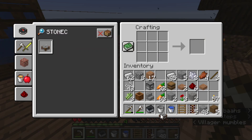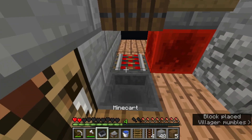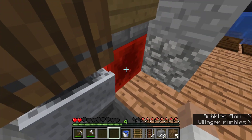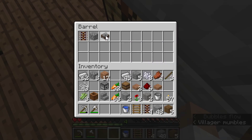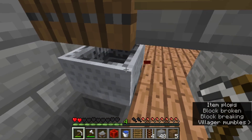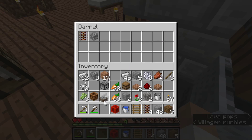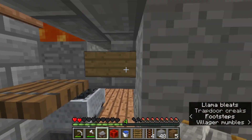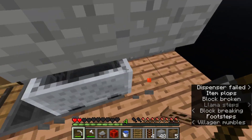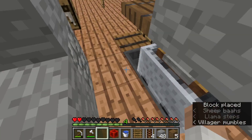There we go. Place the rail, place the minecart, and the stonecutter. Let's stop this being shaky for a moment and get to the side. Maybe I'm hitting it from the right angle - oh, definitely not what I wanted to do there. Let's try from over here, and there we go. Maybe it's just from the side - not sure.